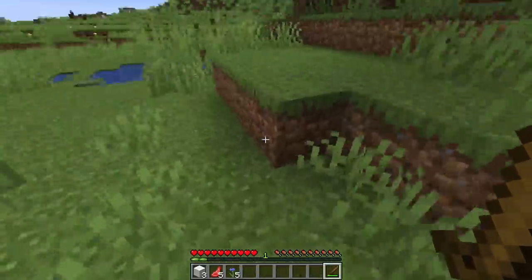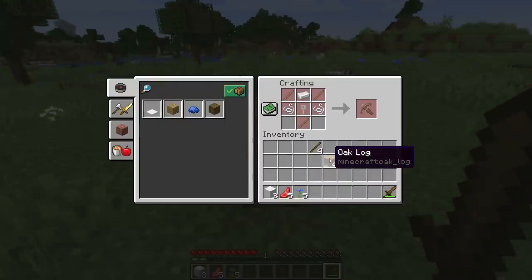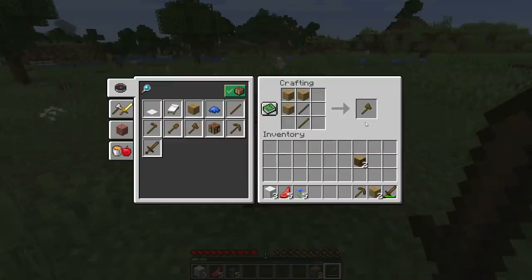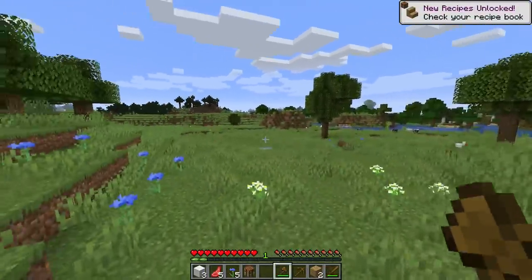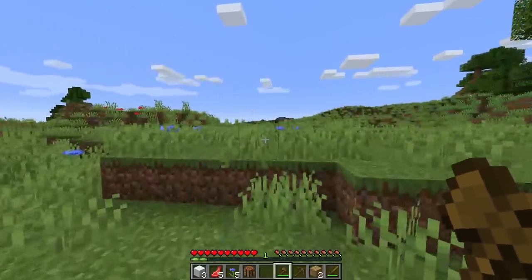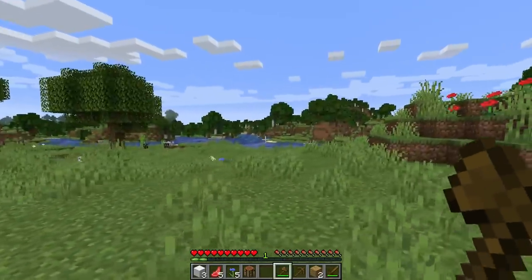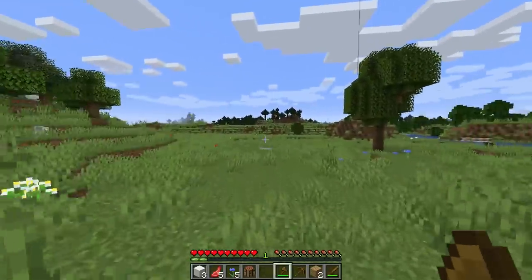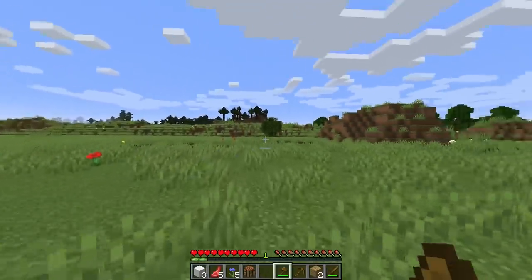Inventory is getting full. Oh, a crossbow — wow. This is one of the first times I'm actually playing with this new 1.14 stuff in survival. If you know my Twitch you may have seen some of what I did over there. It looks like we have a mountain over there, then a forest, a taiga which I definitely want to go to, and then probably another small forest. The plains would be an amazing place to build — maybe we'll come back here.